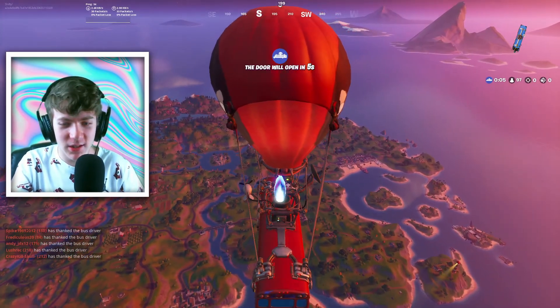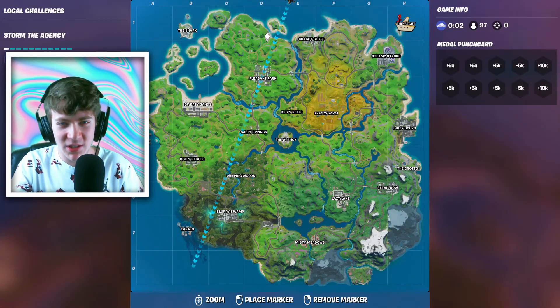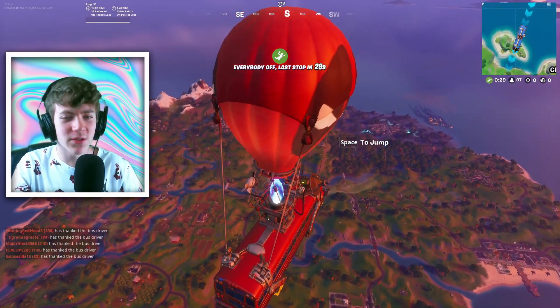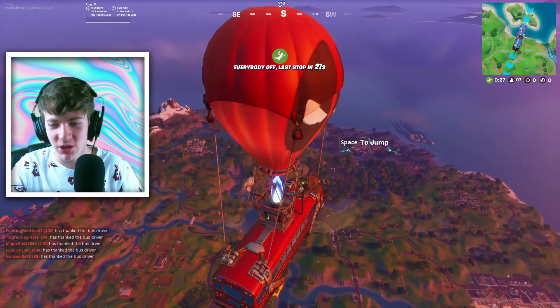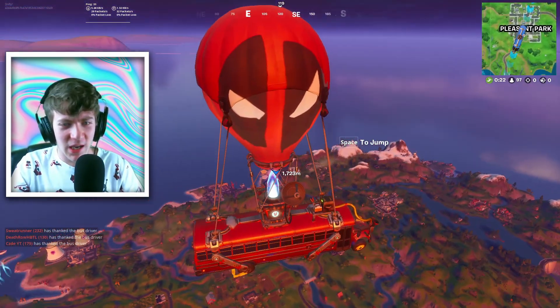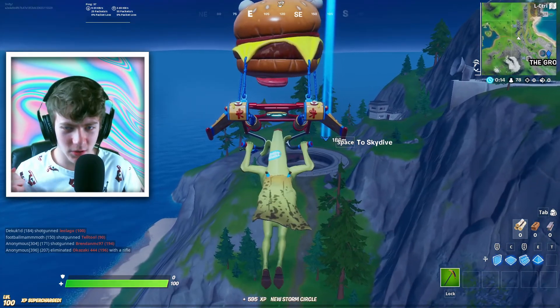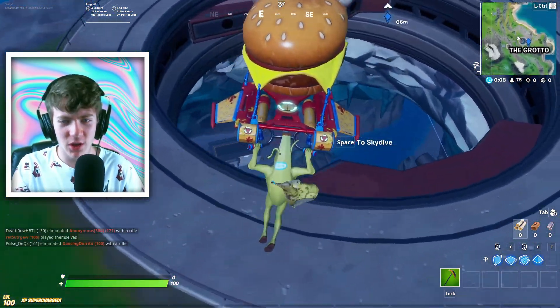I'm probably just going to land somewhere low-key like the Grotto, because they usually have Miniguns there. The Agency also does but it's very overpopulated. Let's try to get a win first game. Holy moly, this might literally be a perfect drop — perfect drop, boys!